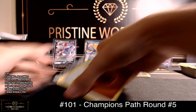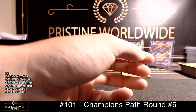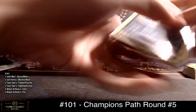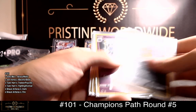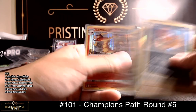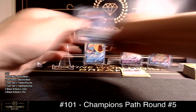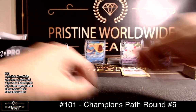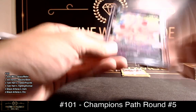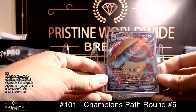All right, two boxes left. Hollows: Scarf — dark, psychic, fighting, fighting, dark, fire. And then steel — that's a V. Water — also a V. Alchemy V for psychic and Dreadnought VMAX for water.